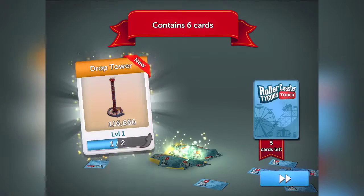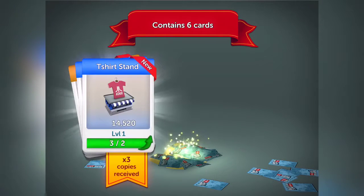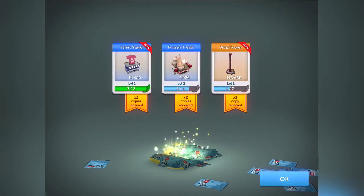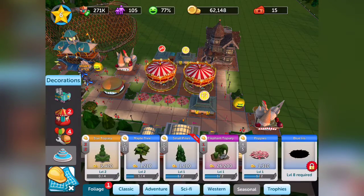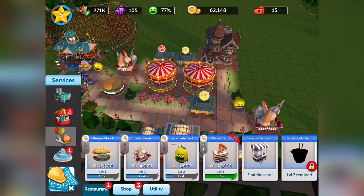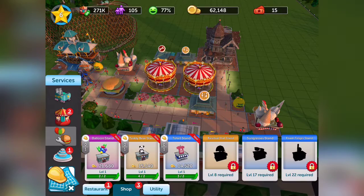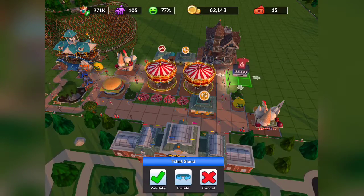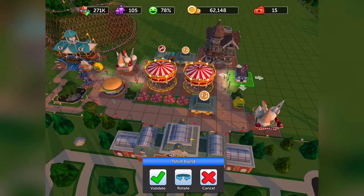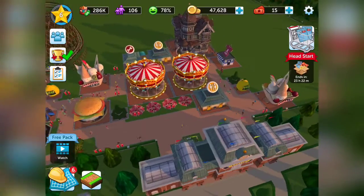Drop tower, okay. Frozen treats, okay. Another one — t-shirt stand, gotta get those merch sales up. I think I'll build the t-shirt stand. Oh, I have a teddy bear stand and a balloon stand — what the hell! Let's build those. I'm trying to make it look somewhat nice by rotating it, but it doesn't really matter right now.